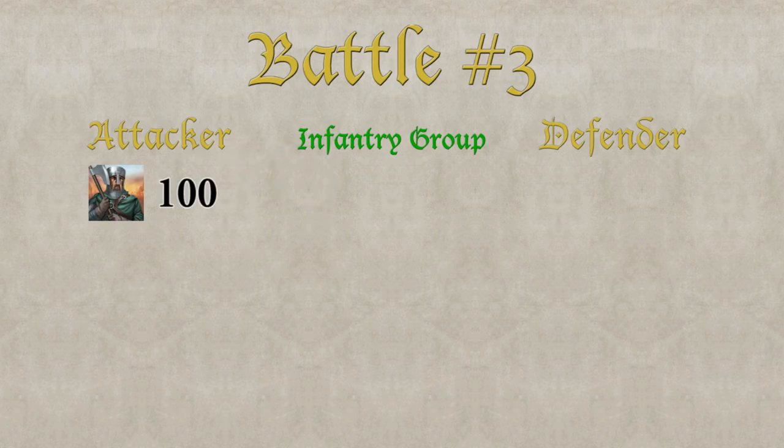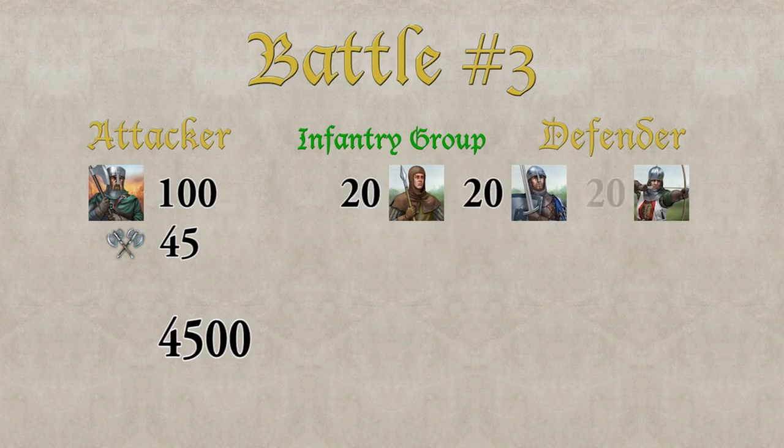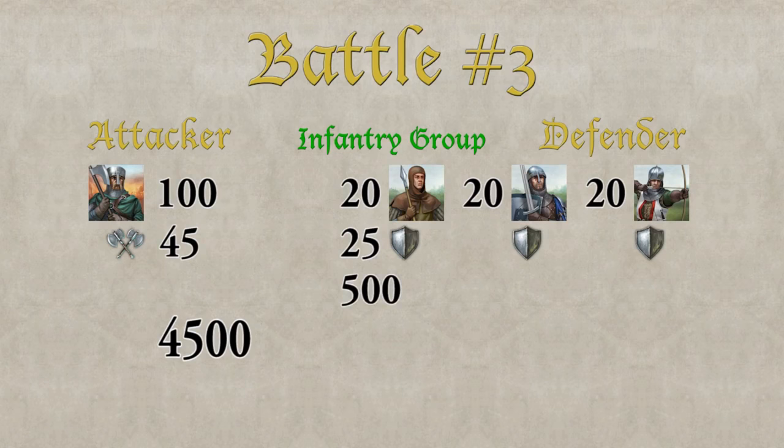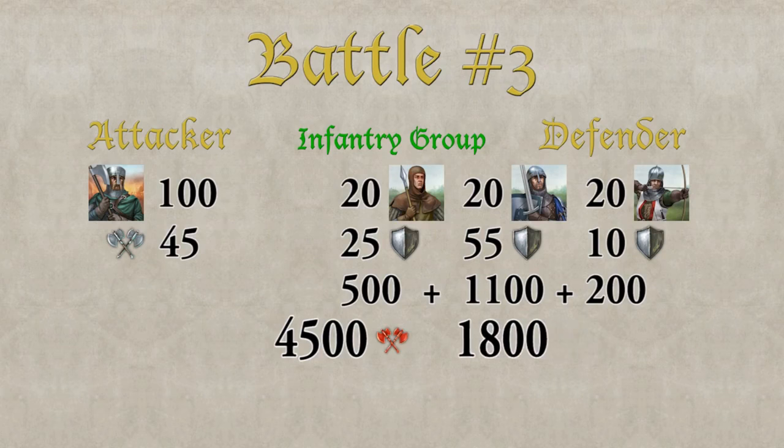In the infantry group the attacker has 100 Axe Fighters. They have a combat strength of 45 times 100, making a total of 4500. The defender has 20 Spearmen, 20 Swordsmen, and 20 Archers in the infantry group. We now look at the defense values against infantry: for the Spearmen 25 times 20 equals 500, for the Swordsmen 55 times 20 equals 1100, and for the Archers only 10 times 20 equals 200. The archers are the weakest unit type in this group. We now have a total combat strength of 4500 fighting a total defense value of 1800. The attacker wins the infantry group.